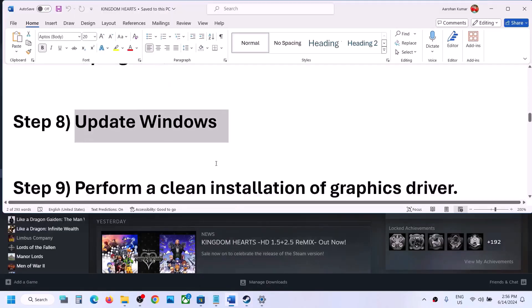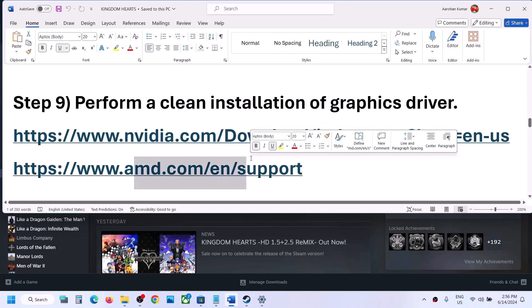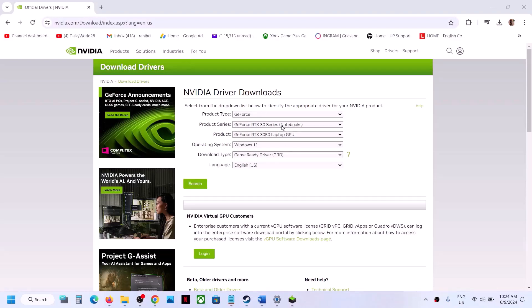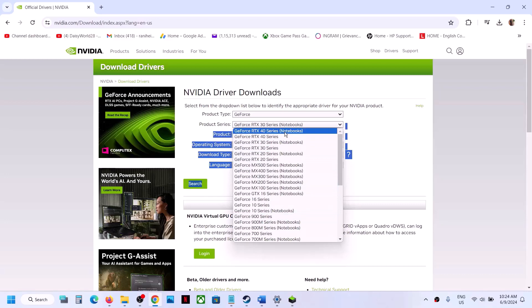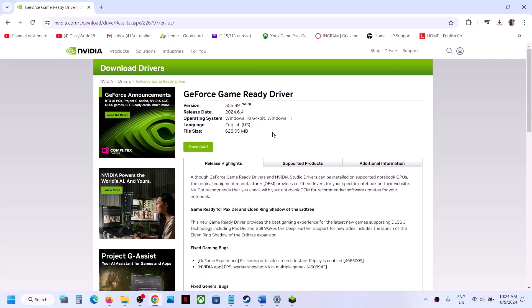The next step is to perform a clean installation of your graphics driver. If you have an NVIDIA card go to the NVIDIA website; if you have an AMD card go to the AMD website. On the NVIDIA website, select your product type, graphic product series, and graphic card. Select your OS version, choose Game Ready Driver as the download type, and click Search to find the latest driver.